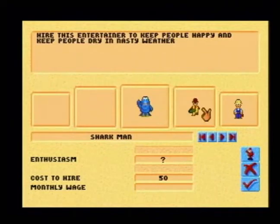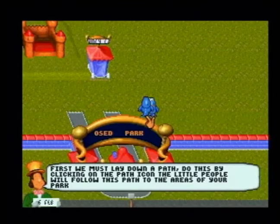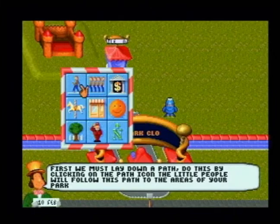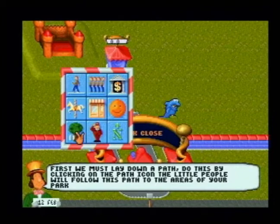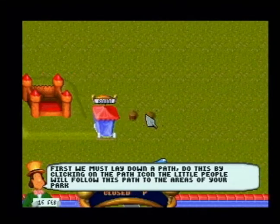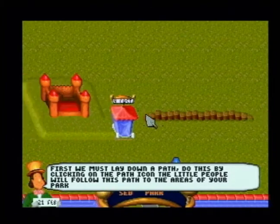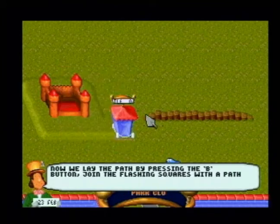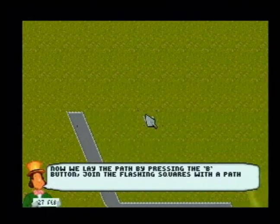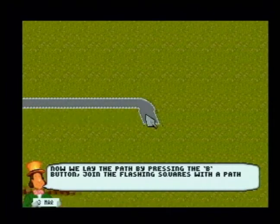You also need characters at the park for the kids to see — here is a shark man dude — and without the characters the kids have no one to play with. The more fun the place is the more kids are going to come and play. You also have different types of trees and scenery to make the place look nicer. You can create walls for people to walk around and paths for them to go around.